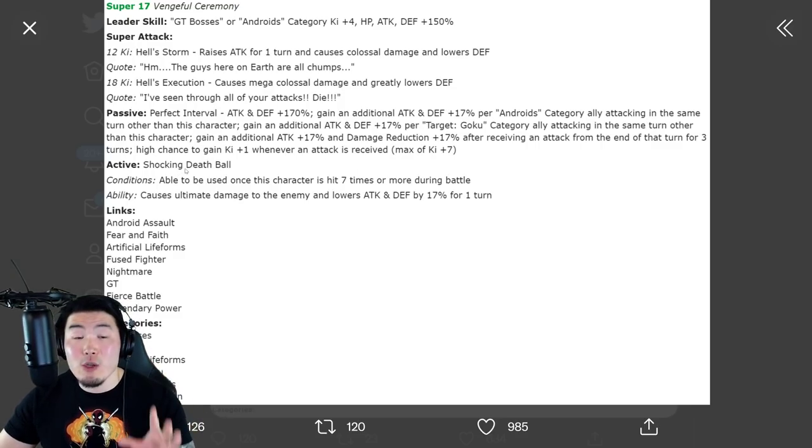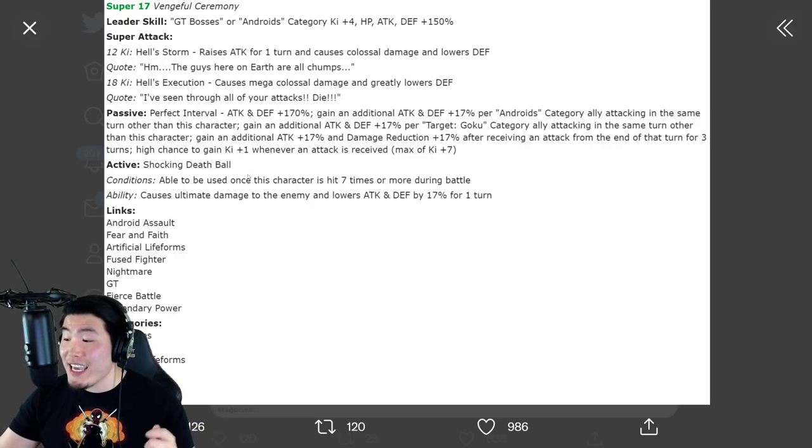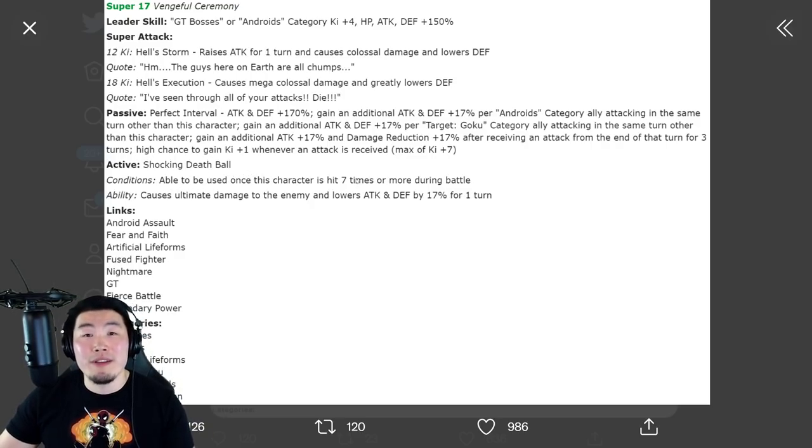He also has a high chance to gain Key+1 whenever an attack is received, max of Key+7. Active skill: Shocking Death Ball — able to be used once this character is hit 7 times or more during battle. Ability: Ultimate Damage, and lowers Attack and Defense by 17% for 1 turn.